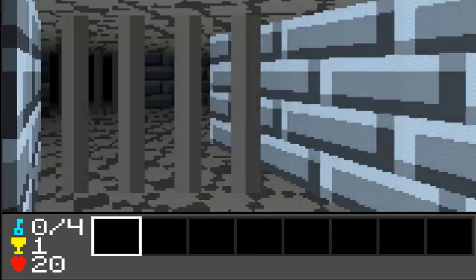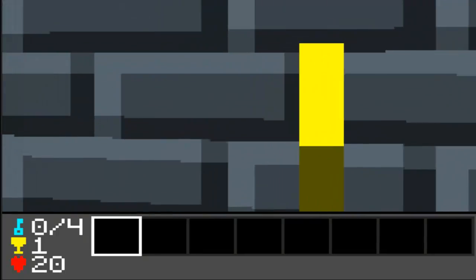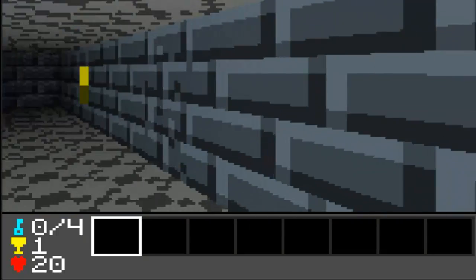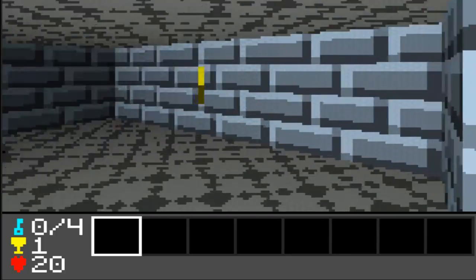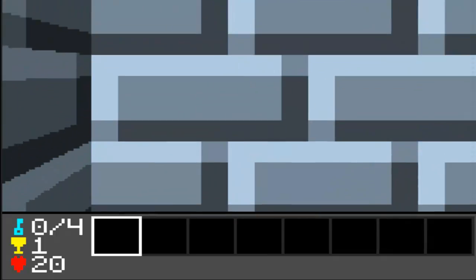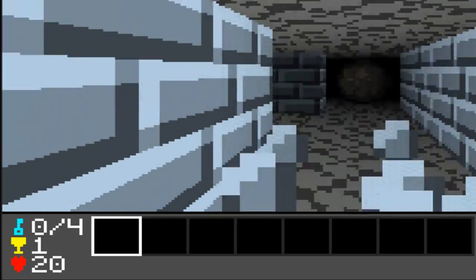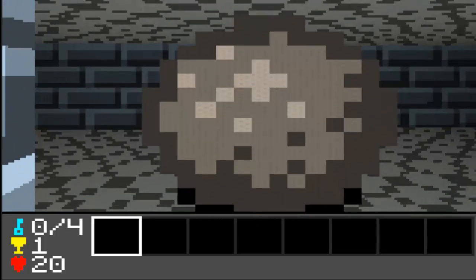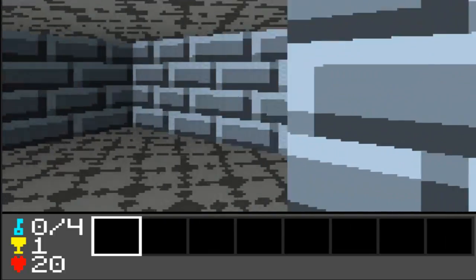Jailbreak! What is that — a trophy? These walls you can break down just by hitting spacebar. Oh, I guess they're torches to light the place up. Before I go in there I want to check if there's anything else down this way. What is that? That is a giant boulder, I guess. I cannot move it.